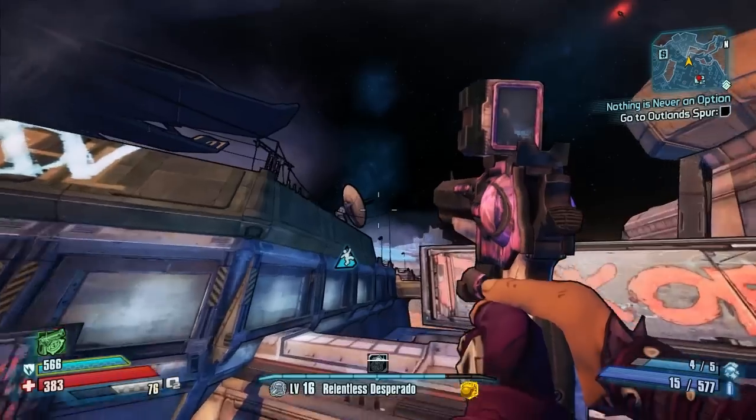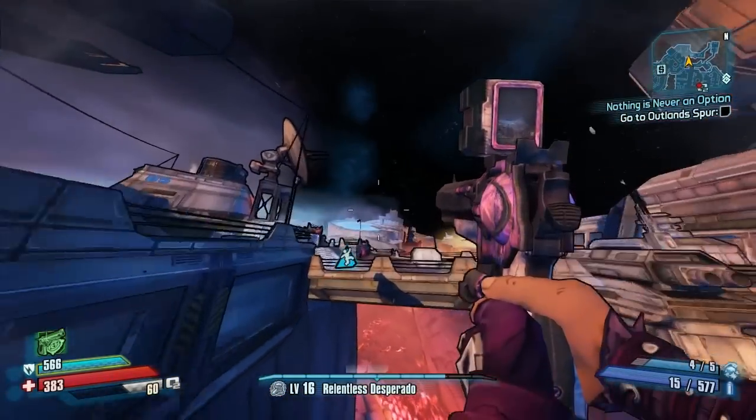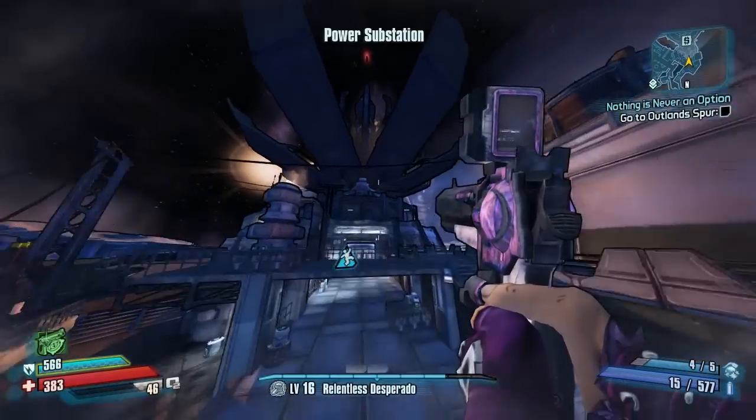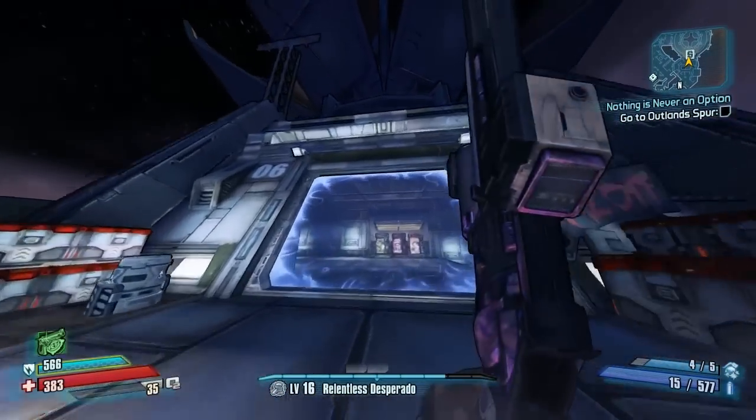Now over here is probably the trickiest part of the whole thing. There is a light pole right here — you should jump on top of it, then jump and boost on top of this roof. When you get over here, jump and boost over to the bridge. From there it's just a matter of following the path and going in through the door to fight Red Belly.